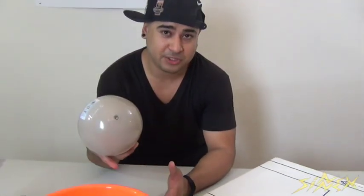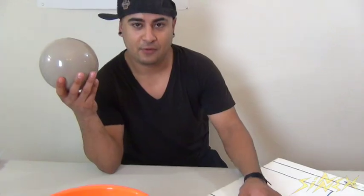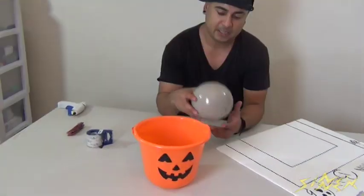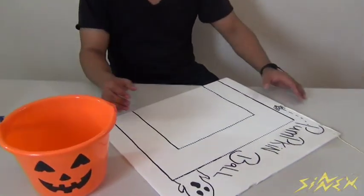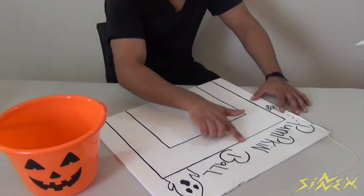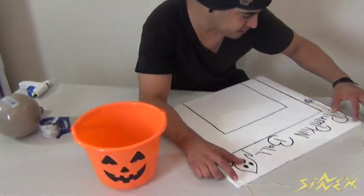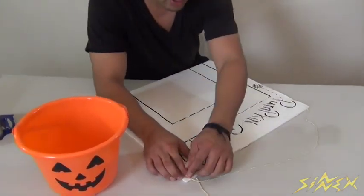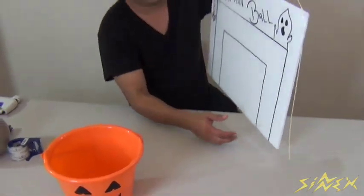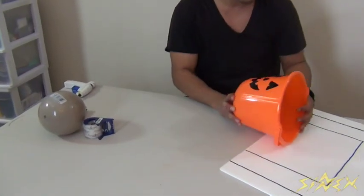Last but not least, we have a game called Jack-o-Lantern Pumpkin Ball — our Halloween version of basketball. All you need is a white styrofoam jack-o-lantern candy bucket and a small ball. Take a white piece of cardboard, use a black marker to draw a square as a backboard with a smaller square inside it, then punch a hole on each end, tie a piece of rope through each hole, and that becomes the backboard you'll hang on the wall.